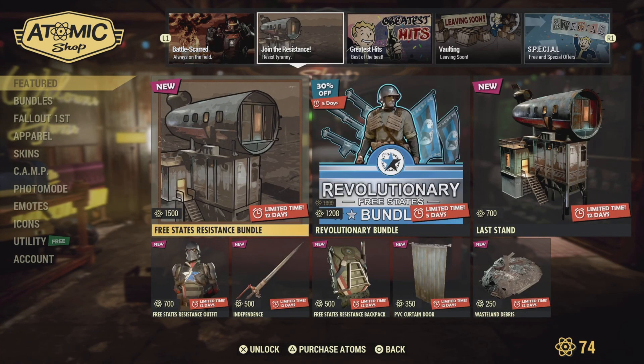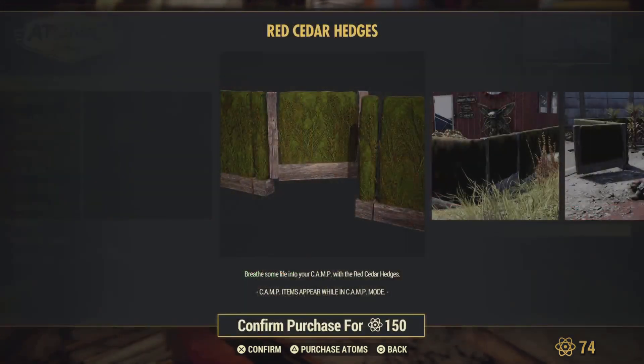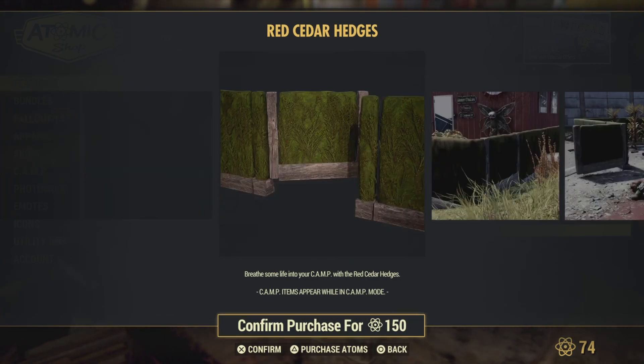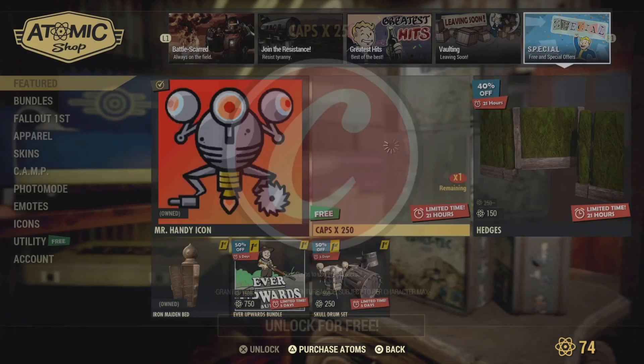Featured, we have hedges. If you want hedges, guys, go around your camp. Bring some life in your camp with the red cedar hedges. That's alright if you want a little wall of hedges. And it looks like we got free caps, which we'll take that indeed.